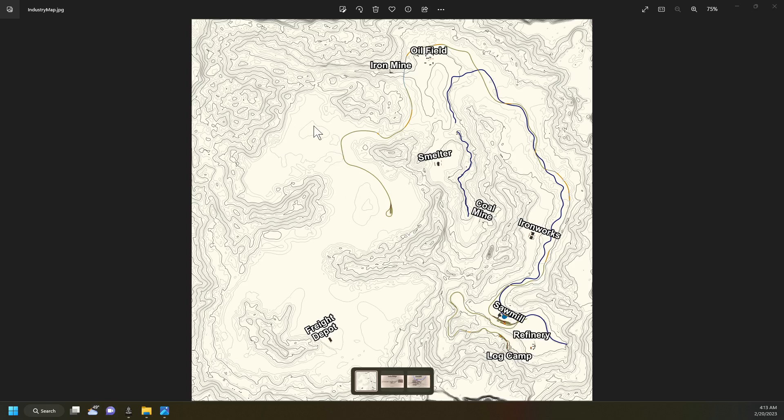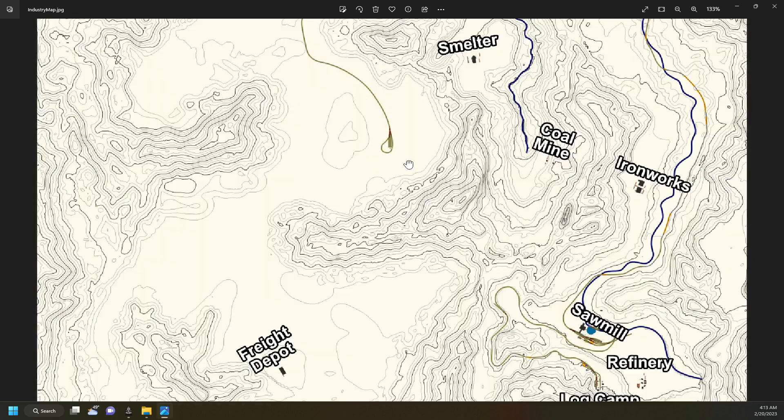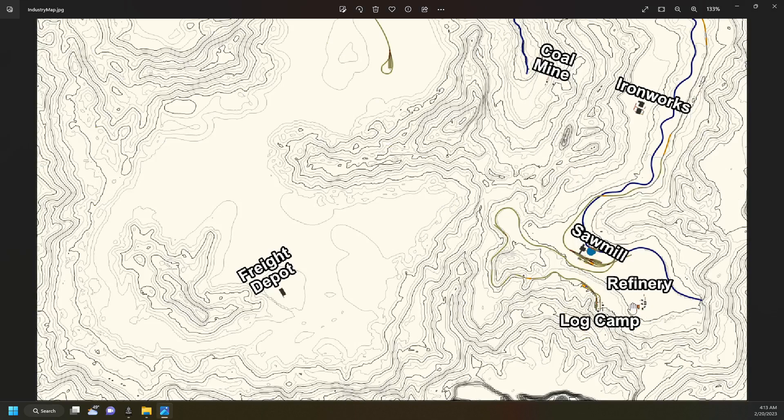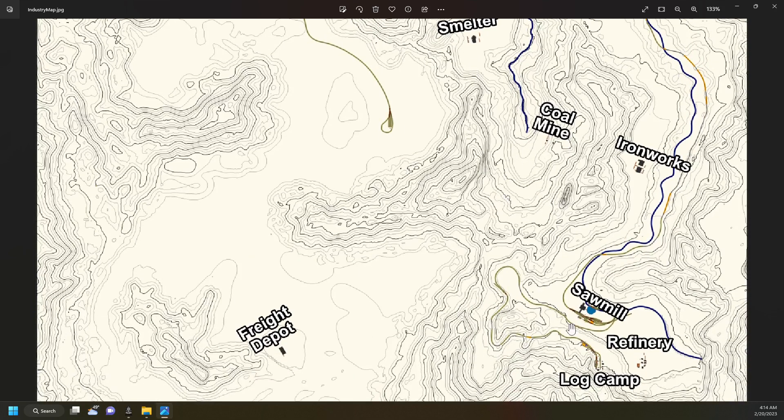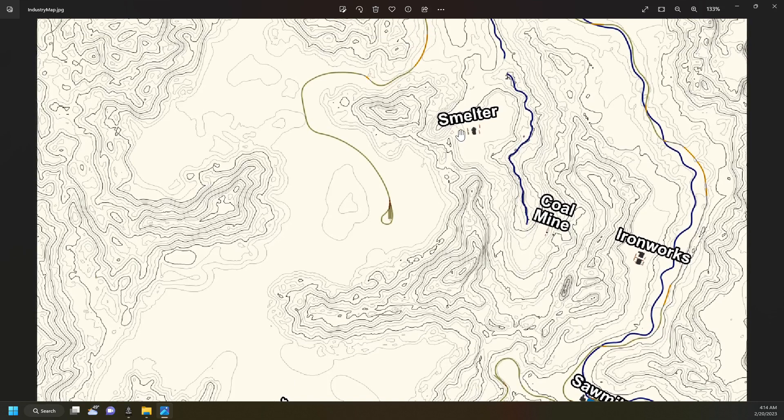It's still a good run from the log camp to the sawmill, a little bit further than it used to be. Just past the sawmill on the same level there's the refinery right here. You're going to have to build track to the smelter, which is next in line, because you're going to have to take cordwood from the log camp to the smelter.